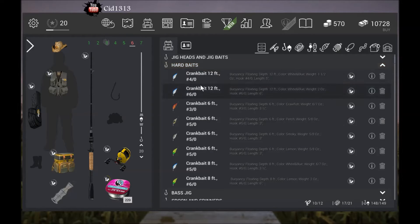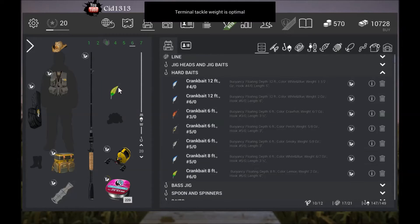For hard baits, you want like a 4-0 to 6-0. Pretty much any of these will work up to 8 foot. These two aren't so great — they're a little deep. This one here though, the 6-foot number 5 lemon yellow, that one is my favorite for catching these Dolly Varden.